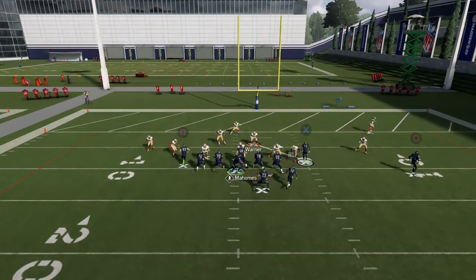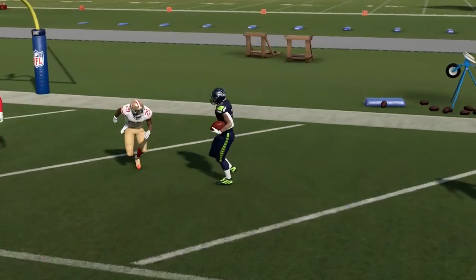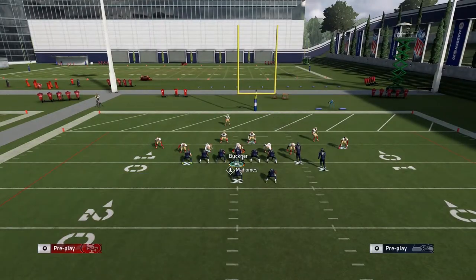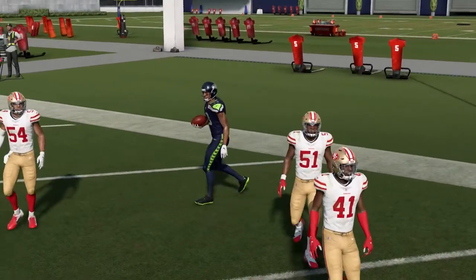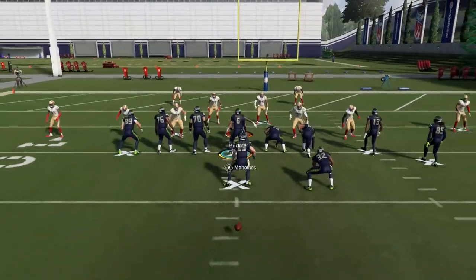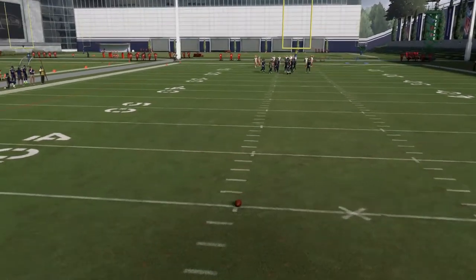Right there I can throw that for a touchdown, or if that gets usered hit the post. Let me try again — snap the ball and right there it's a tight window; if he doesn't get bumped that window is much more open. Just know that you can score in the red zone out of this formation. That is the way.